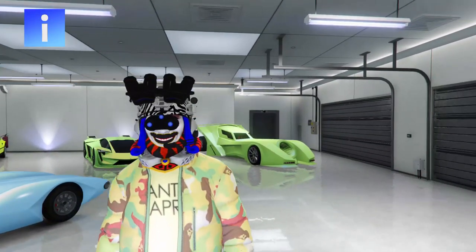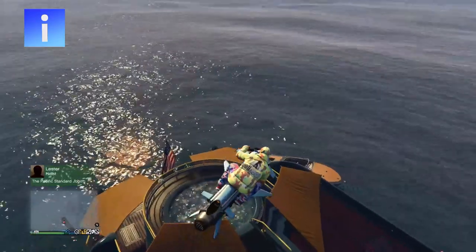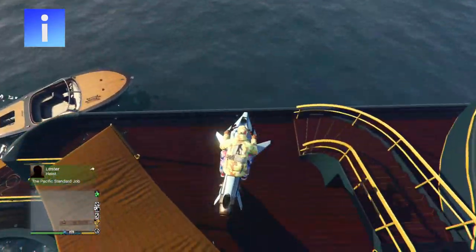I think this glitch is dope. All 6 lenses work and the mask makes it look really dope. The first thing you need to do is go to the yacht then equip the night vision goggles.